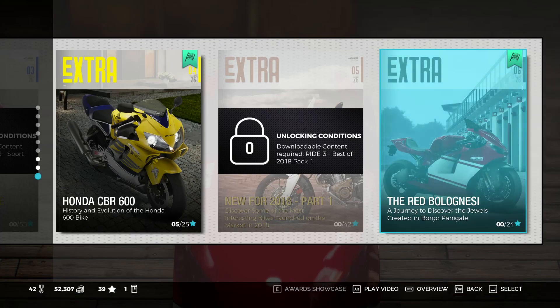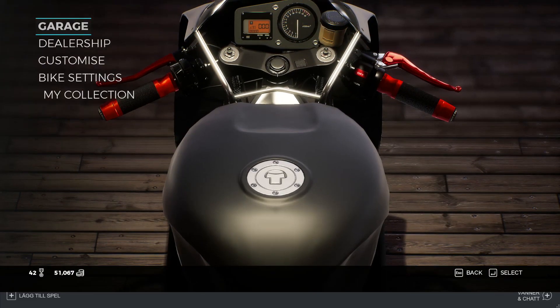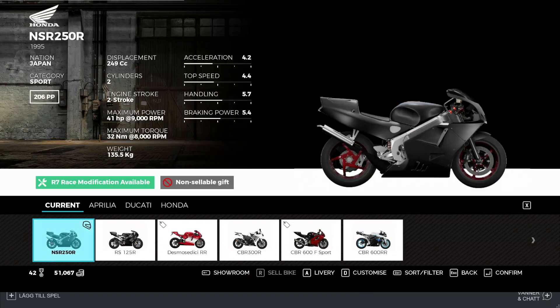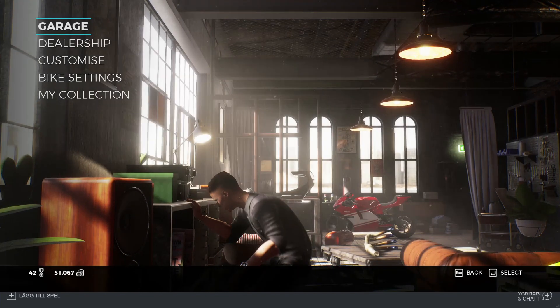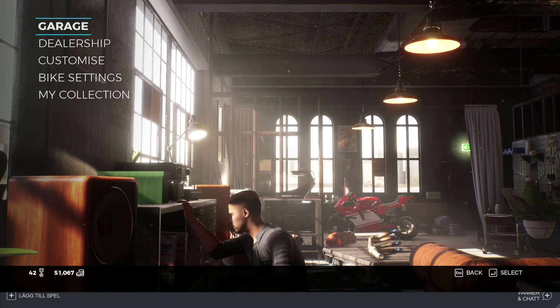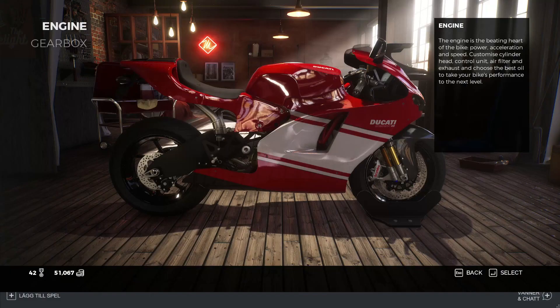So before we take this cool bike for a test ride, I'm gonna just do some minor adjustments. I do always get rid of the plate holder, the turn signals and the mirrors because they don't really serve any purpose, and it doesn't cost anything to get rid of them, so let's do it.